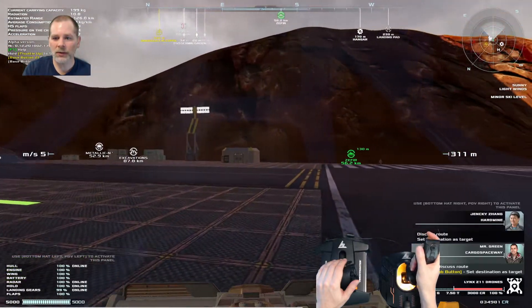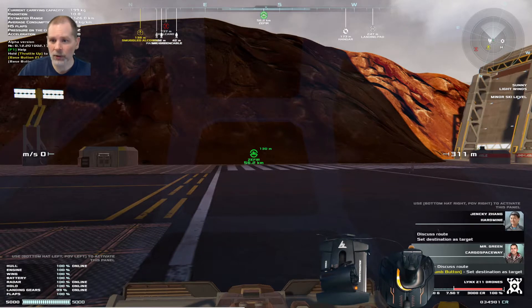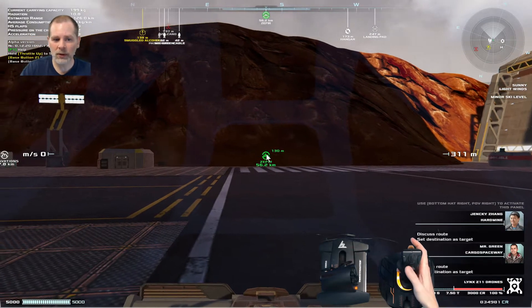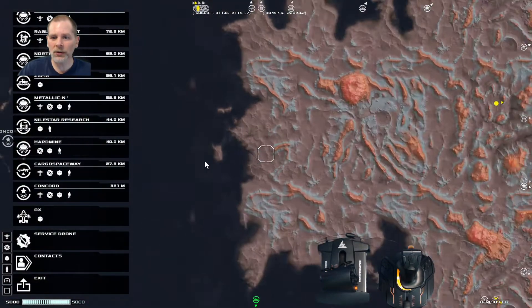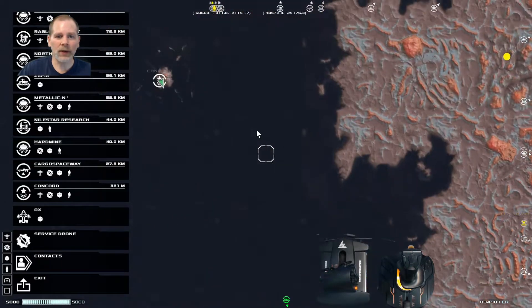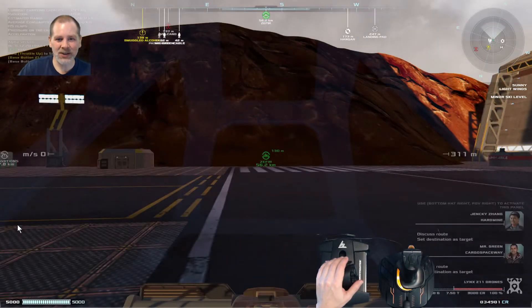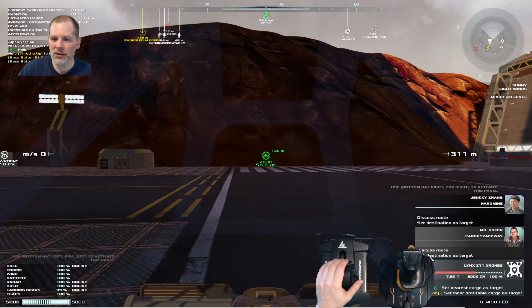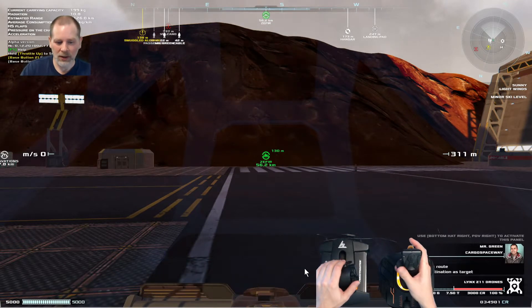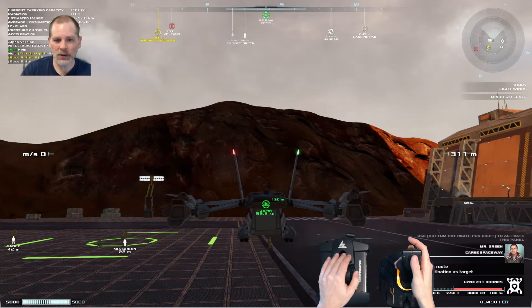Let's check the map. Why can't we do the map? Now we can do map. So we're going to... Right there? Yeah, we're going to Hard Mine anyway. That's where our cargo is. Set destination as target. There we go. So let's go like this and we're going to open the door. Where's our open the door? There we go.